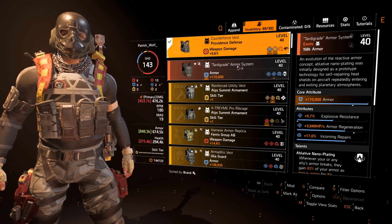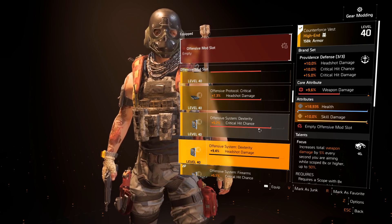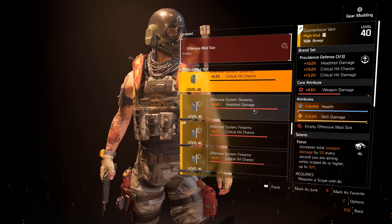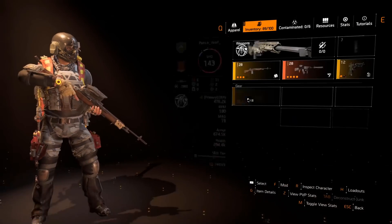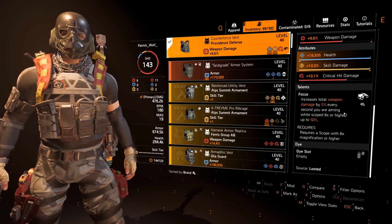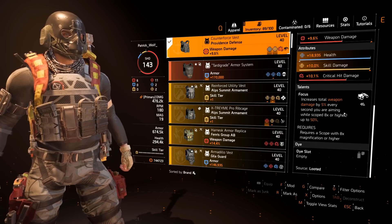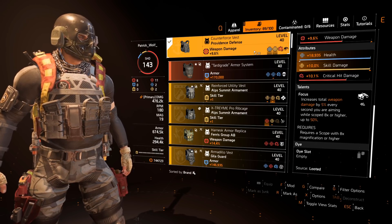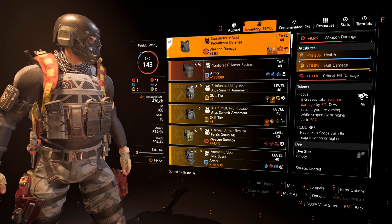The chest piece we're using has no extra crit damage or crit chance — it's actually a health and skill damage god roll, which is quite funny. We're going to mod it with one mod and then recalibrate it to Glass Cannon. It's not a perfect Glass Cannon roll but the increment is only 5% so it doesn't matter. We'll be using 10.1% crit damage as our mod. Now let's go through Focused first: Focused increases total weapon damage — not amplifies, this is not multiplicative — by 5% every second you are aiming while scoped 8x or higher, up to 50%.